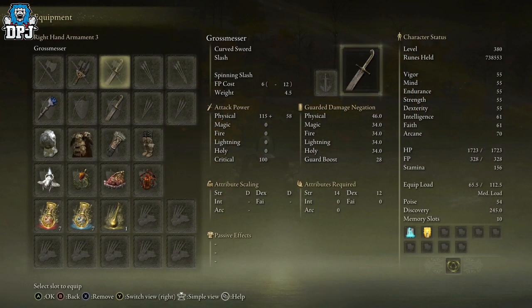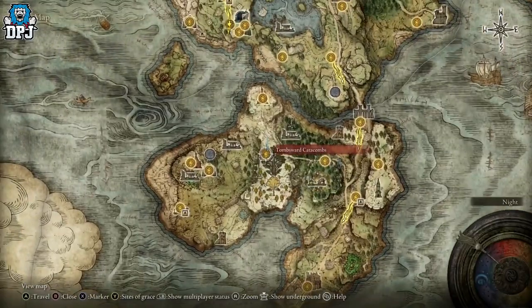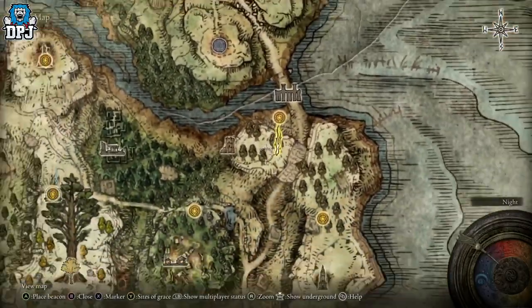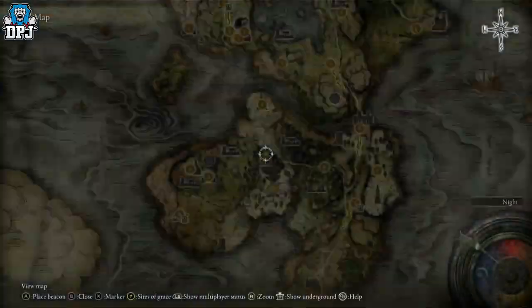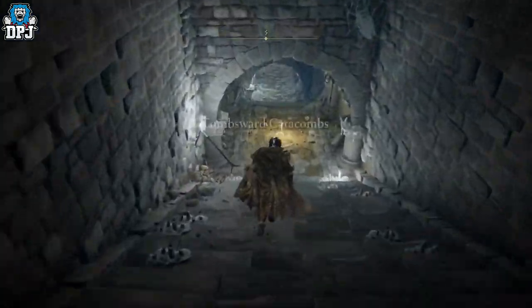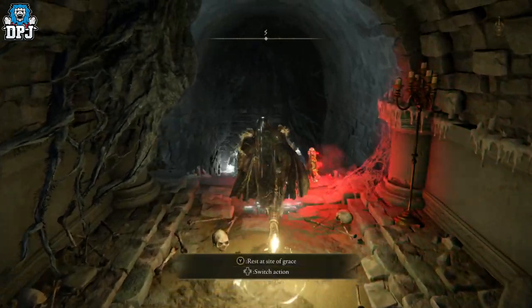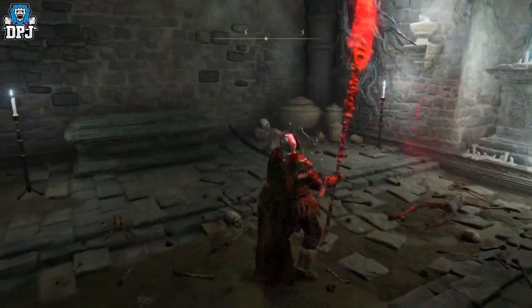The skeletons that may drop the Gurl's Messer don't use a bow or a shield, so keep an eye out for them — they're easily recognised by their rolling move. The Tombsward Catacombs location is shown on the map here; it's quite easy to locate and you can do this early on. Run to the first grace, then head towards the room — you may need a Stonesword Key to open it. Once inside, there's an enemy in the far corner which can drop this weapon. There are two skeletons in here but only one can drop it. Kill him, then go back to the grace and rinse and repeat.